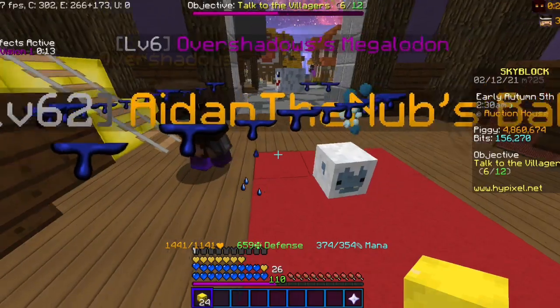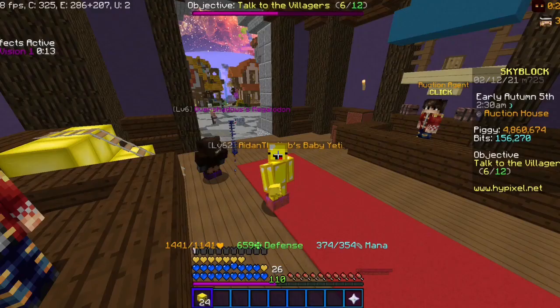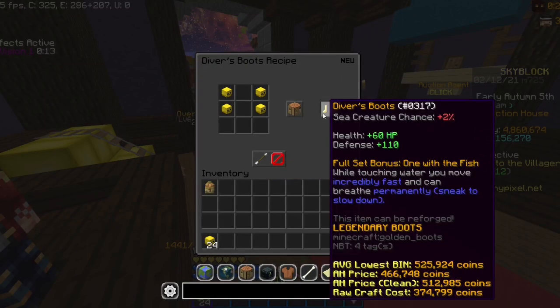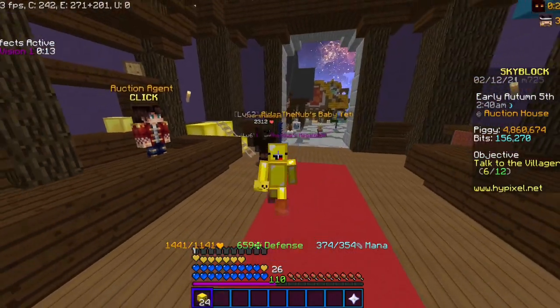If you craft these into armor, you're going to lose a little bit of money. But if you can't afford buying all 24, you can just buy 4 of them to craft the boots, and you make around 50k to 100k profit depending on what time you are playing.